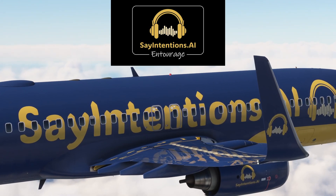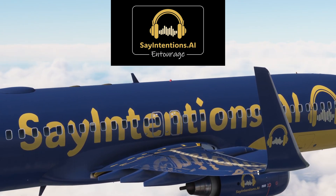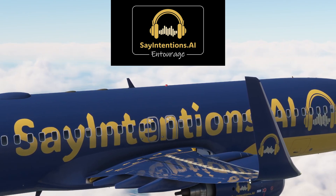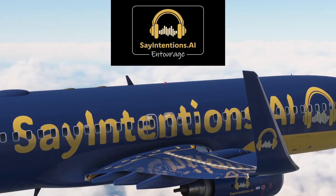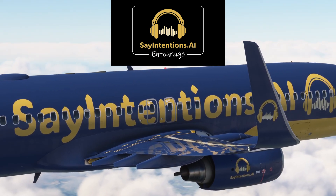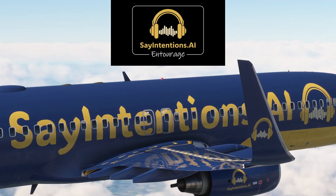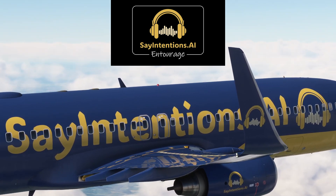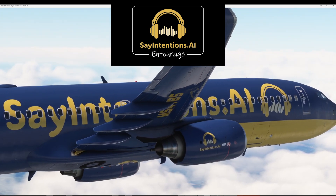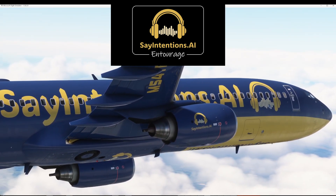And that's the end of our tutorial on getting the most out of Entourage during your flight simulation. By combining realistic AI interaction, seamless SimBrief integration, and advanced features like radio chatter and guided taxiing, Entourage offers an unparalleled level of immersion. With upcoming updates like ramp agents and ground crews on the horizon, your virtual flight experience is only going to get better. Thanks for watching and enjoy your enhanced flight simulation with sayintentions.ai Entourage.